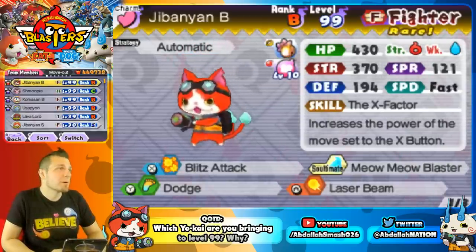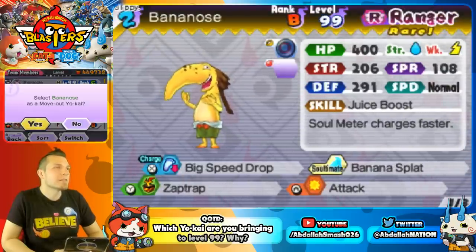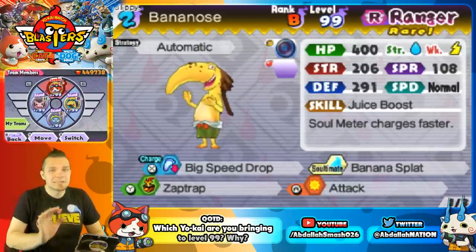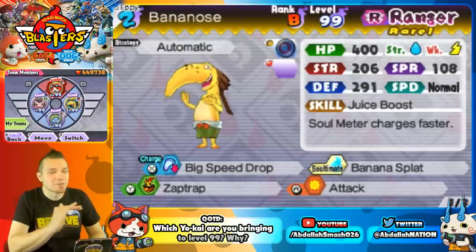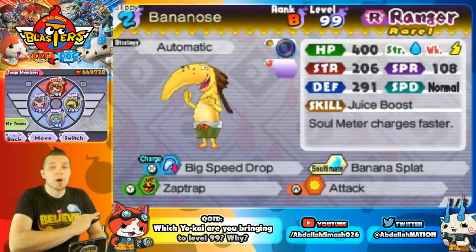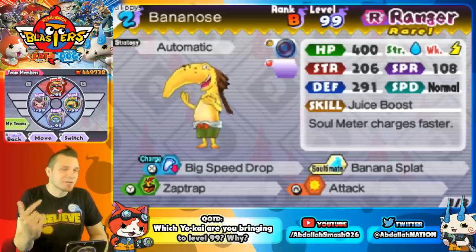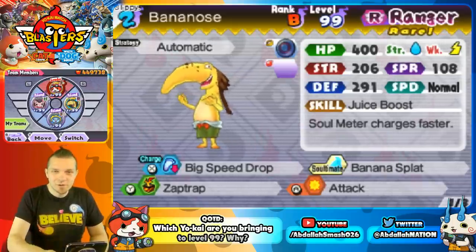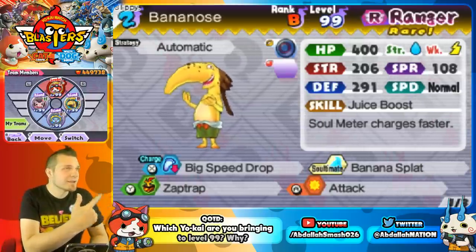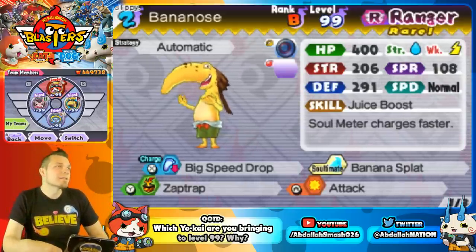Number four is Bananos. Check this guy out — I spent a lot on him. Bananos' big speed drop is so good for milking bosses, and when Moon Rabbit comes you guys are going to love Bananos because Moon Rabbit allows awesome grinding of Oni orbs by chasing after bosses. He's got zap trap, which is the evolved level of the signal trap. Hands down my number four.